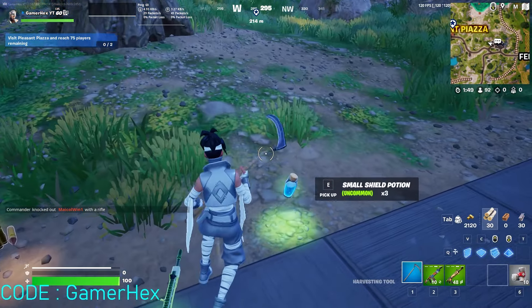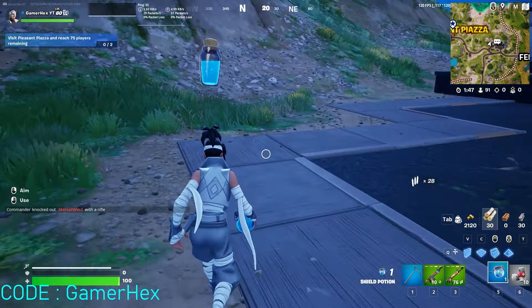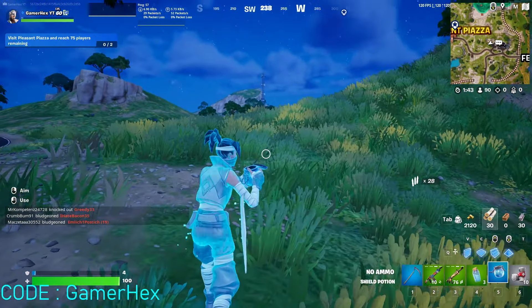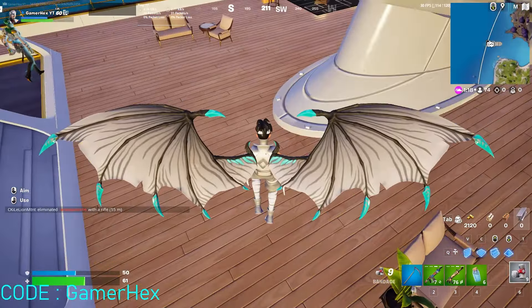The challenge in week three: you need to travel distance while using a shield or a mythic kit. Just get a big shield and use it while you're moving.